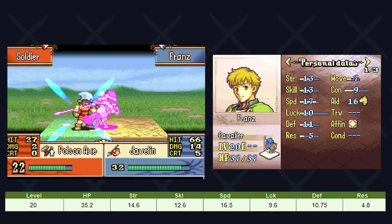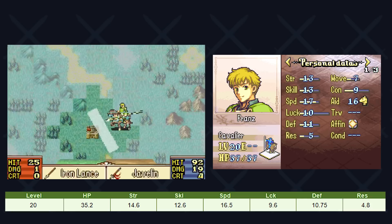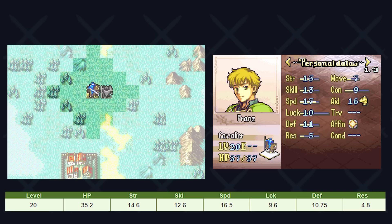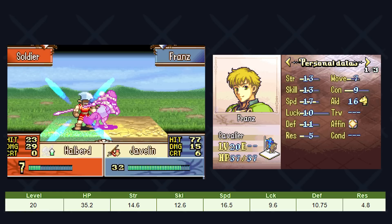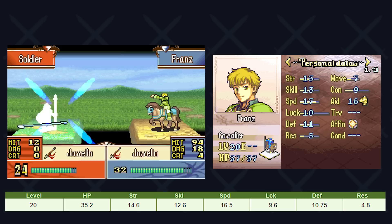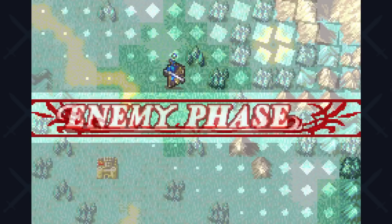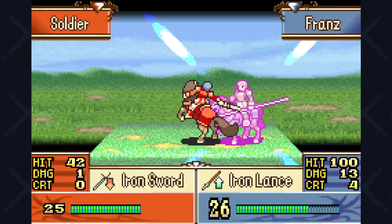Let's look at Franz's most likely expected value in each stat given his growth rate. His HP is above what you'd like to see, and most of his stats are right around the average — 17 speed over 16, for example, everything looks in the right place. The only stat that is underperforming is strength by about 1 to 1.5 points. But you have to remember we did use a Draco shield and a secret book, which both upped our defense and skill by 2. So if you look at those stats without the items, you're only hitting average because of those items — meaning you're a little bit behind where you'd like to see Franz be.